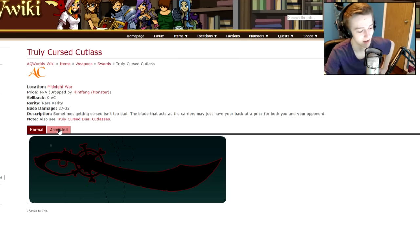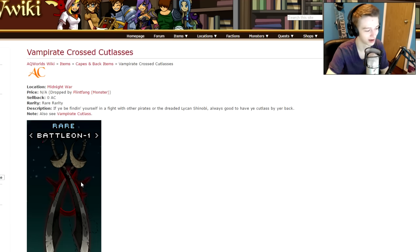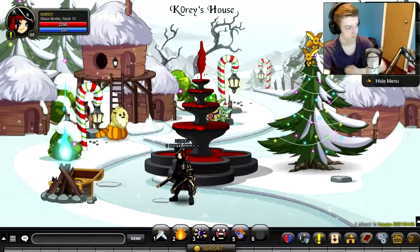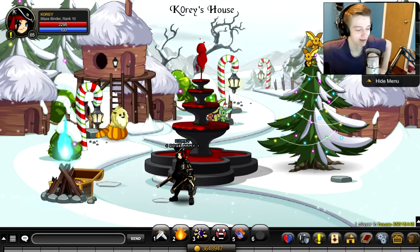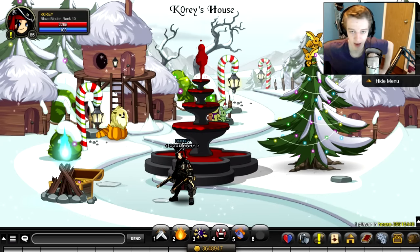The Vampire Cutlass drops from this guy too — I don't even know if I got this yet, I need to go get this if I don't have it, but that looks sick. And here is a really nice cape — the Lacrosse Cutlasses with the little red thing in the back, that's part of the cape — looks very very nice. So that is all the drops from slash join Midnight War at Flint Fang.